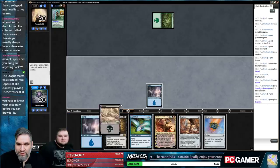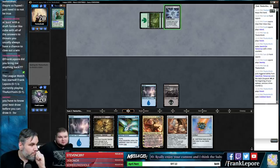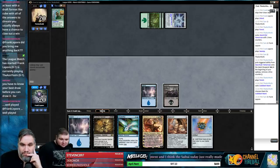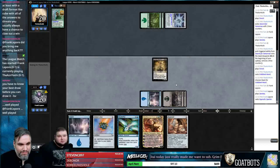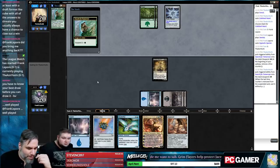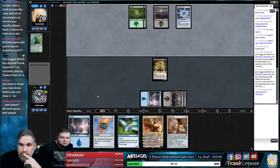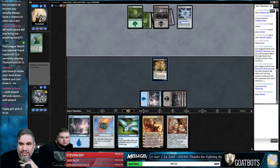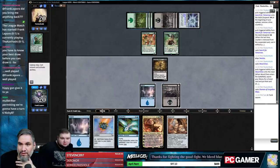Oh wow, another green rampy deck! I'll cycle this guy next turn if I don't have anything else to do. Cold Steelheart — your mother's a Cold Steelheart. Oh, that's exactly what I wanted. It's nice to know that most black decks can't deal with this guy because he's black. Oh my god — one, two, three, four, five, six — nine mana! I feel like we just have to kill that guy somehow.